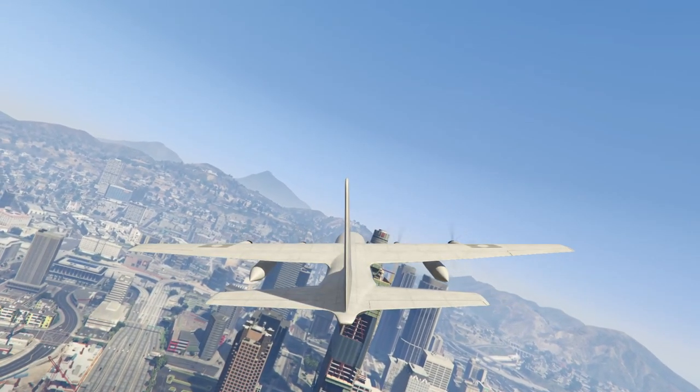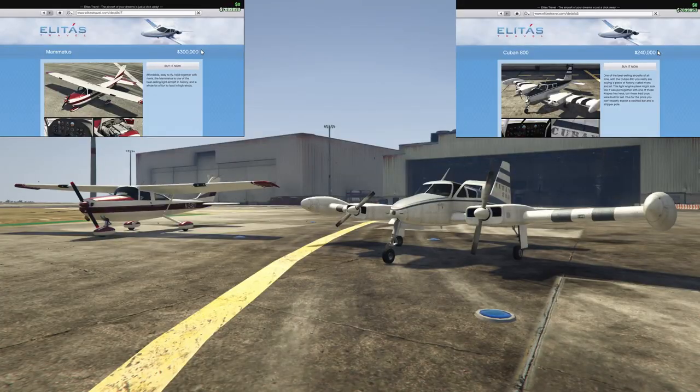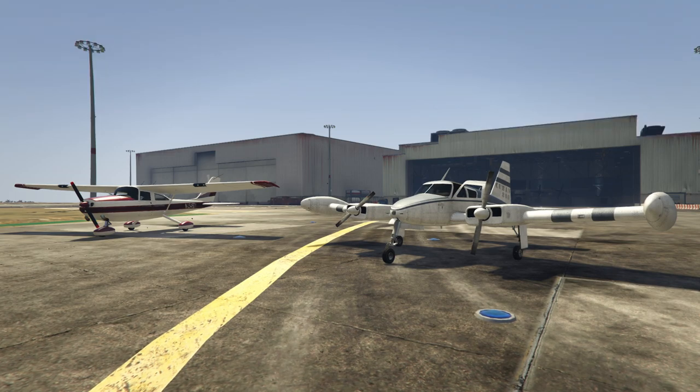At number two we have a tie between the Cuban 800 and the Memetus. I couldn't decide which one was more useless. The only thing the Cuban has over the Memetus is that it has two engines, so if one goes you can still fly the plane - that's literally the only advantage. These two are garbage, and despite being complete trash, there is a plane I believe is even worse.